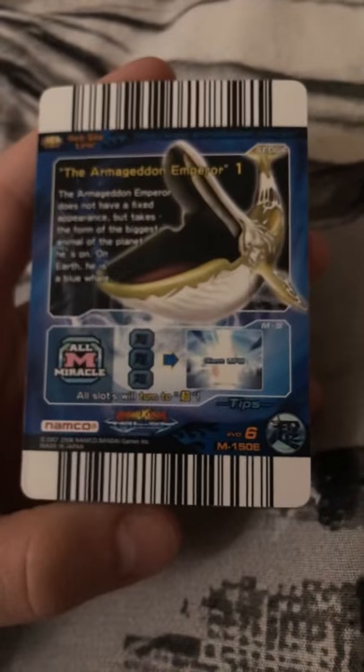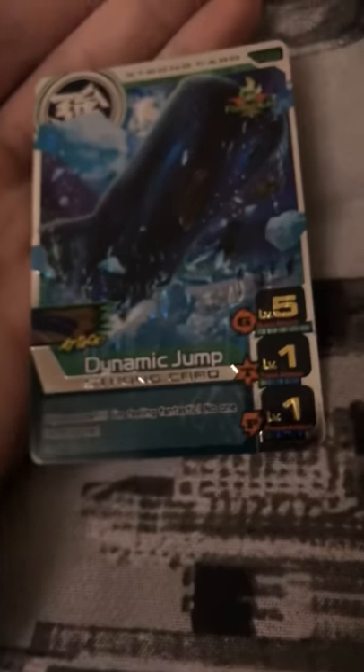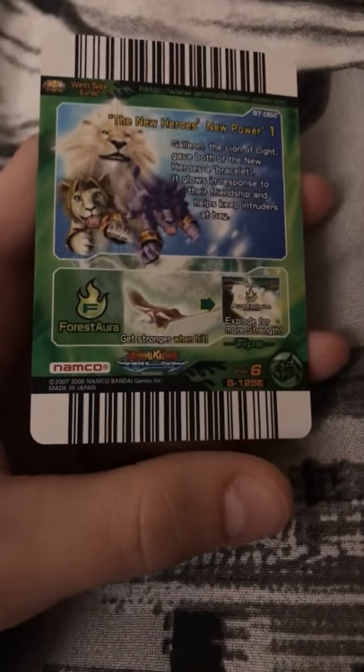Mechashark Drake's iron heart — this is evolution 6, very cool card. Next we have a silver strong card. This one has forest aura for the victory attack, and it may not look very good but trust me — it is evolution 6.